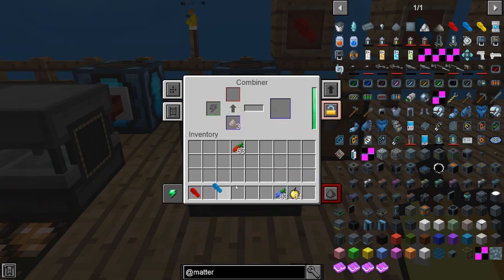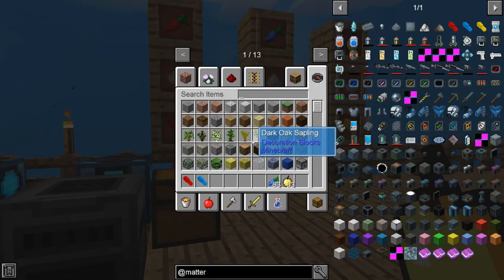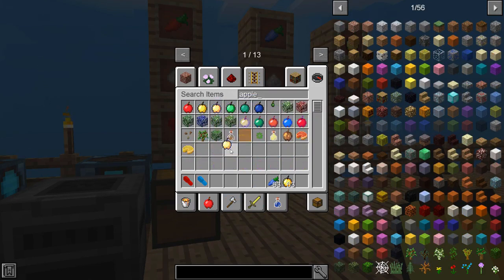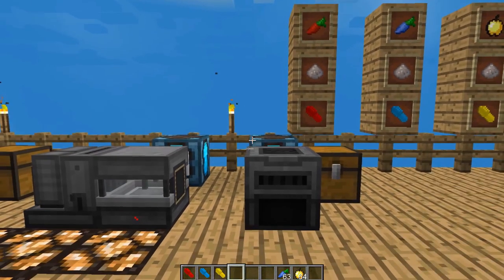Last but not least, we're going to throw in our golden apple. You actually need an enchanted golden apple — the regular one does not work. It is the shining golden apple you need. But once we have that, it's going to give us our yellow pill. We now have all three of our pills.